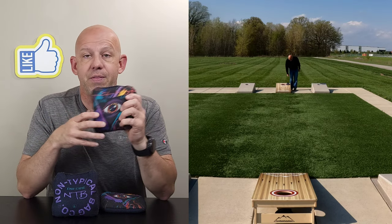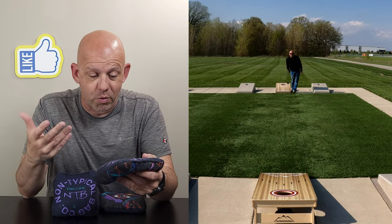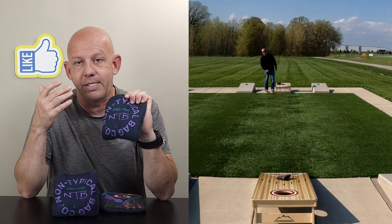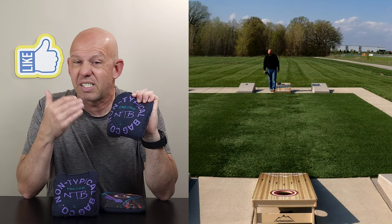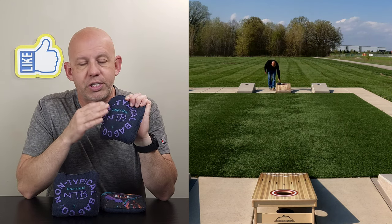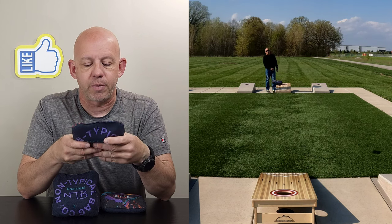Let's go ahead and dive in and break down this In-Game. We'll start with the materials — these are two very popular materials, materials that most of you have probably thrown at some point in time. The slow side here is the ProAdvantage Viking fast side. It's a fast but controllable material. It plays about a 7-speed in normal dry conditions. It's very hole-friendly, a wonderful material, and you see it a lot — it's the fast side of a lot of slower bags and the slow side of a lot of faster bags. A lot of companies are using this, and for good reason, it's a wonderful material.